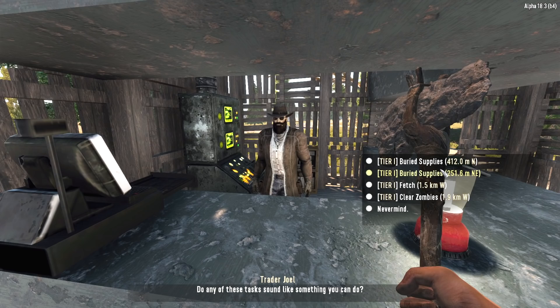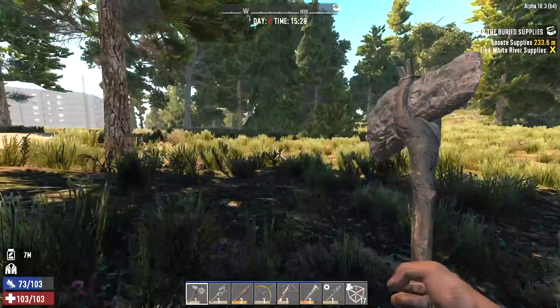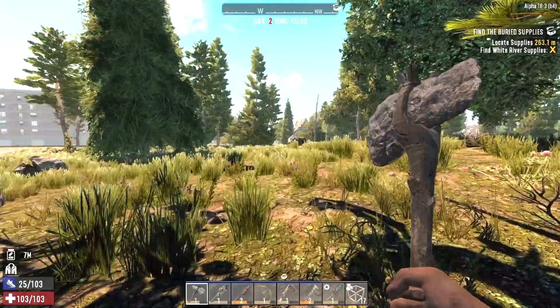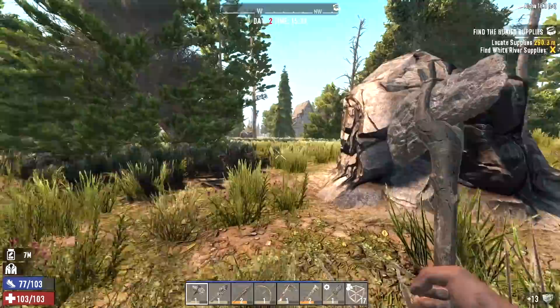His closest job is buried supplies — let's just take it. We found decent stuff in the last supplies we dug up and it's real close. We're not going to do that now though, that's something we'll go after tomorrow. We've got plenty of time so let's go right into town — there's a house right across the street from the mobile home we held down last night. We'll raid that place and hold down the horde there tonight. I'm going to make as much junk turret ammo as I can with the iron we have because we're definitely going to make use of Junkie tonight.